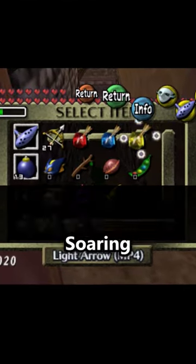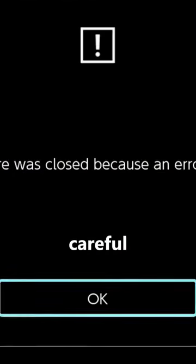When active, notice that my rupees and item counts reset to zero, but I'm still playing. Small note: opening the Song of Soaring in the menu completely crashes the game, so be careful with this one.